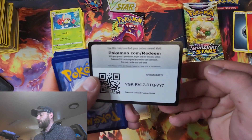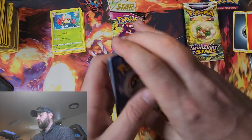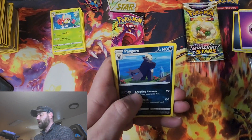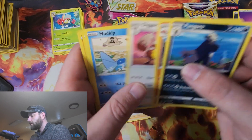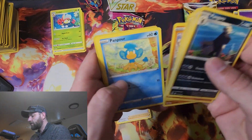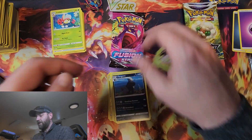Going on to our next Fusion Strike pack, seeing what we get here. Psychic Energy, Diglett, Mudkip, Centiscorch. Nothing new there.